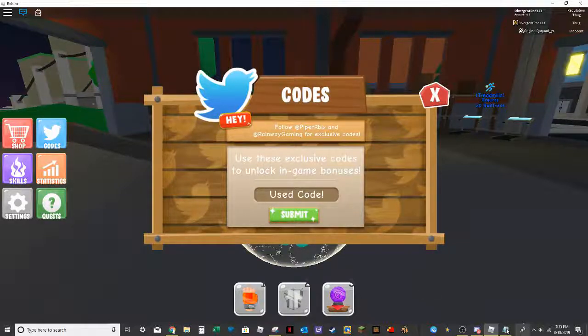The next one is going to be DVYZ, just like that. The next one is going to be FREE TOKENS, just like that. The next one is going to be SCOTTY — some of these codes are pretty old.